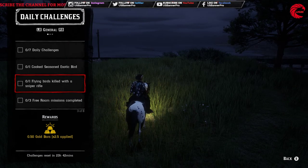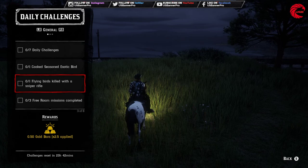After that you have to do a flying bird kill with the sniper rifle. You can try that with large-size birds like owl, eagle, or condor — then it will be easy for you.